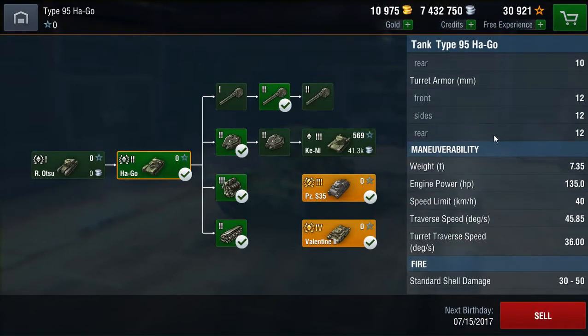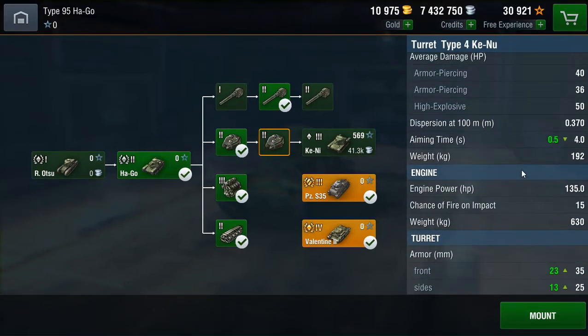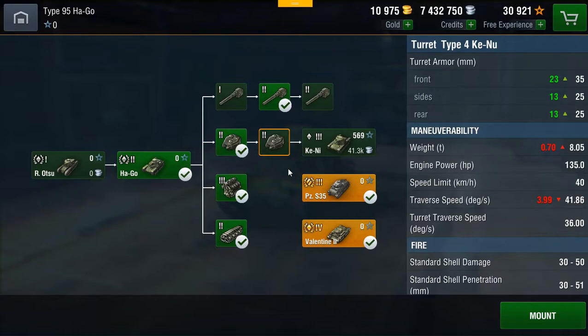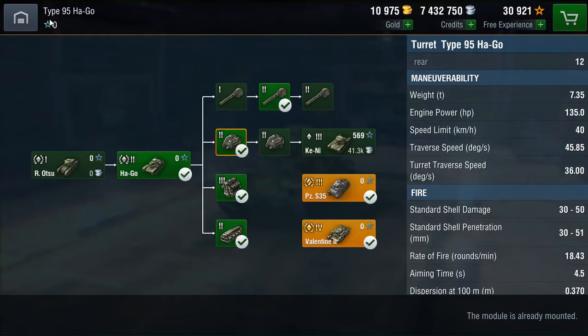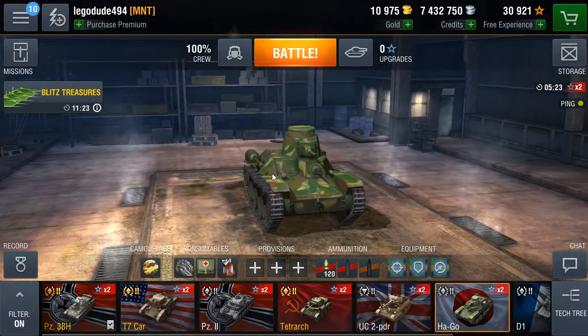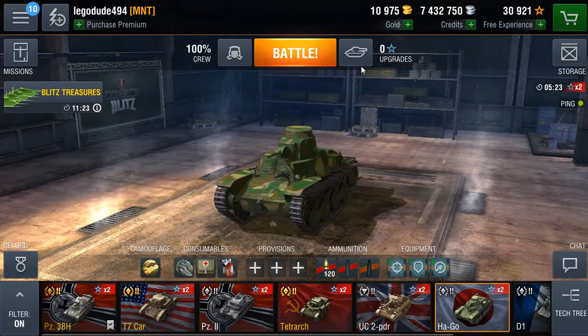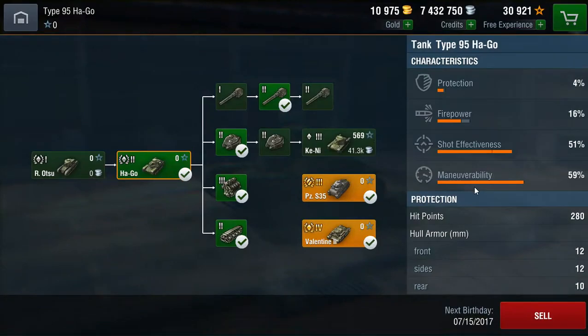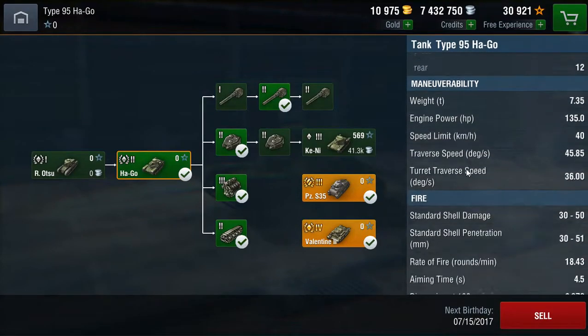So that's not great. However, the manoeuvrability is decent. 7.35 tonnes is all this thing weighs, and it's got 135 horsepower, which means it does go at a speedy 40 kilometres per hour, with a 45 degrees per second traverse speed and a 36 degrees per second turret traverse speed with the stock turret. With the upgraded turret it's also 36 degrees — the same. The hull traverse goes slightly down, but it's still a very manoeuvrable tank. The Japanese philosophy was to create fast, light tanks — relying more on speed than armour.